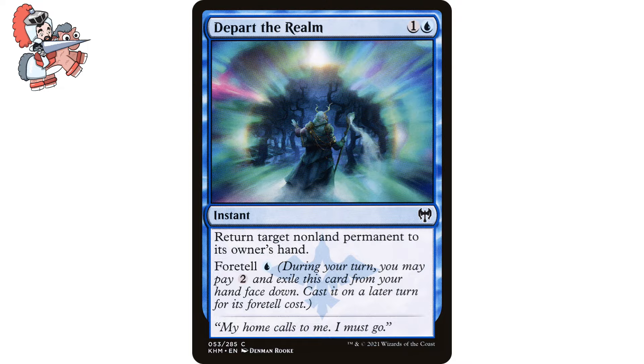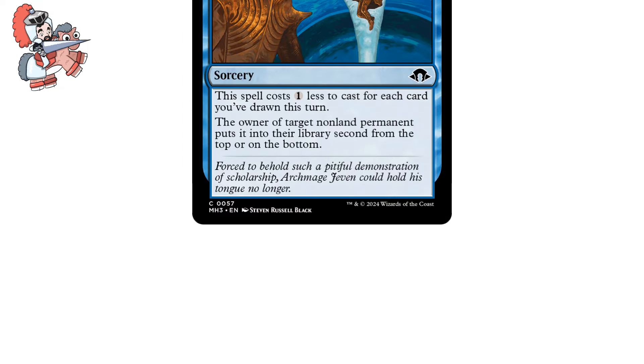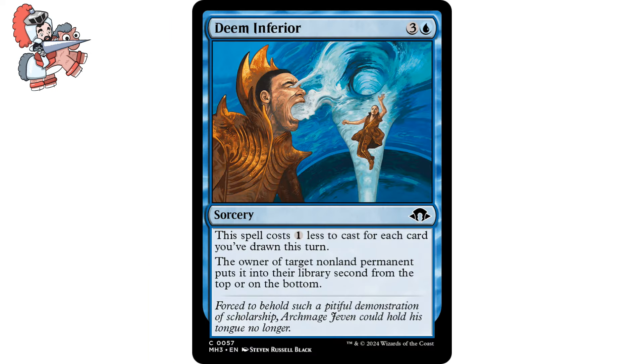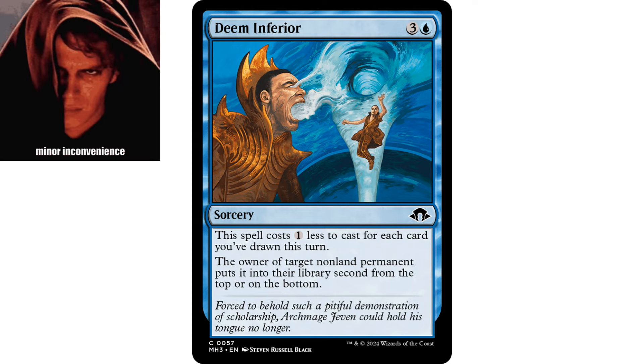Next up is a card that was printed this year. It's Deem Inferior. Three and a blue sorcery from Modern Horizons 3. It says this spell costs one less to cast for each card you've drawn this turn. The owner of target non-land permanent puts it into their library second from the top or on the bottom. So this is a bounce spell, but a little meaner because normally bounce spells just return something to someone's hand, allowing them to replay it, but this yeets whatever card it targets to the almost bottom or almost top of their library, making it just a little more inconvenient for our opponents.